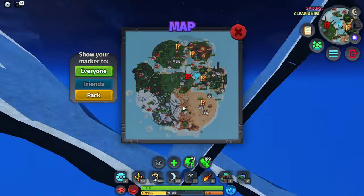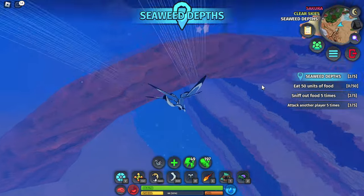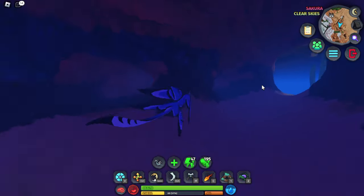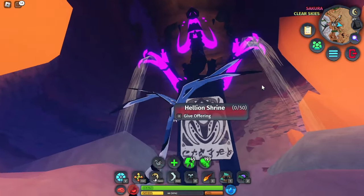For the Hellion Warden, you can spot it by this little mess over here. You got to get down over here and you're going to see a bunch of tunnels. You got to go into this one, and you're going to see a bunch of holes. You just go into any hole, and over here is the Hellion Warden.